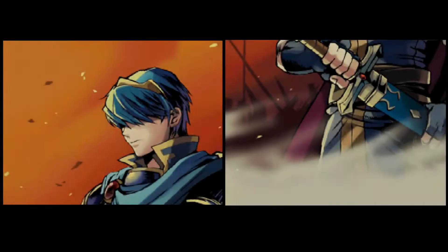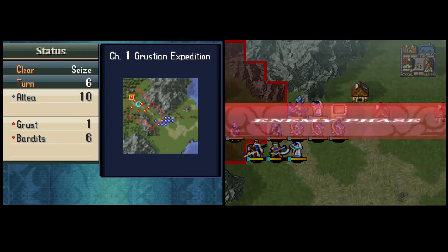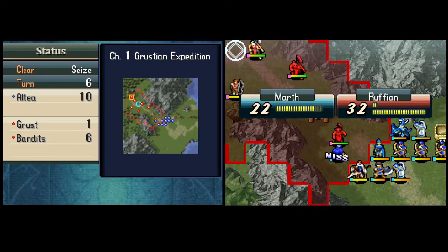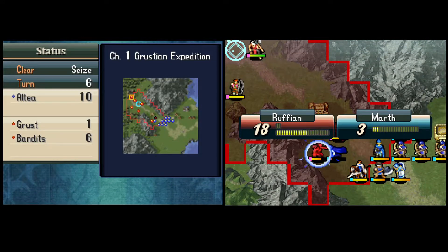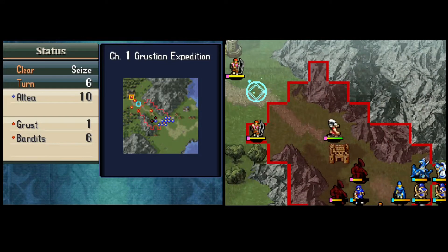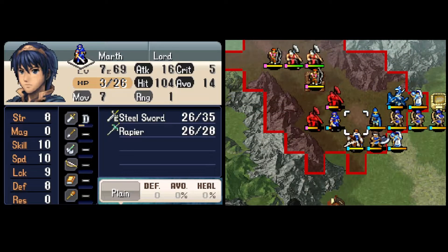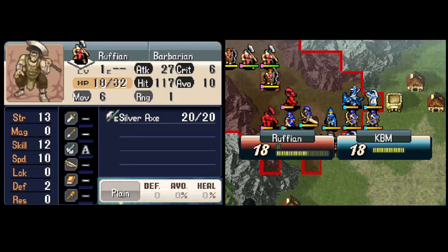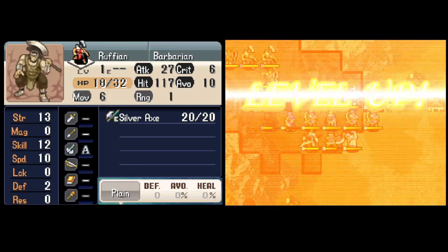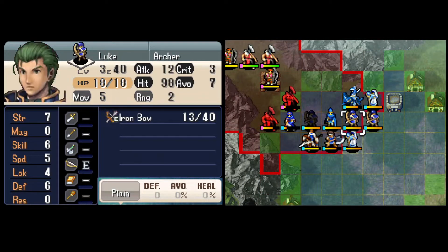As always, it's nice that the enemies favor damage over retaliation, because all my instincts tell me these Barbarians are going to attack with their Hand Axes at range — but they don't. They're more interested in dealing damage, so they come in with their Silver Axes instead, and Marth's able to counter. We continue to see the benefit of ranged units on this difficulty — being able to chip these guys down without getting countered is the only reason any of this is even possible.